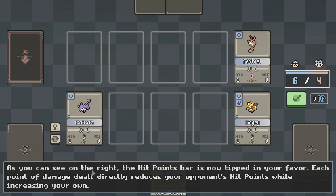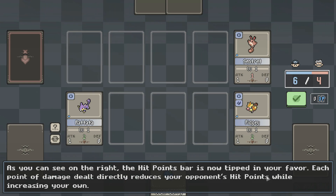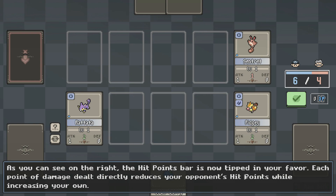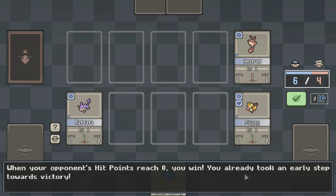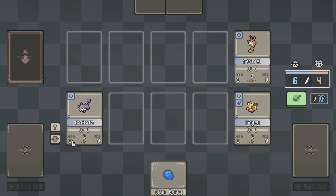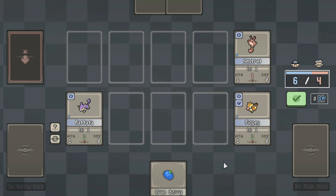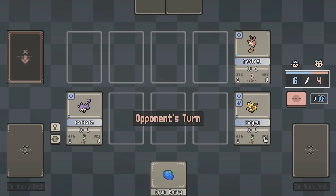As you can see on the right, the hit points bar is now tipped in your favor. So I have six hit points, he has four. Each point of damage dealt directly reduces your opponent's hit points while increasing your own. When your opponent's hit points reach zero, you win. You already took an early step towards your victory. I did one direct damage, so I gained one and he lost one — is what I'm seeing.